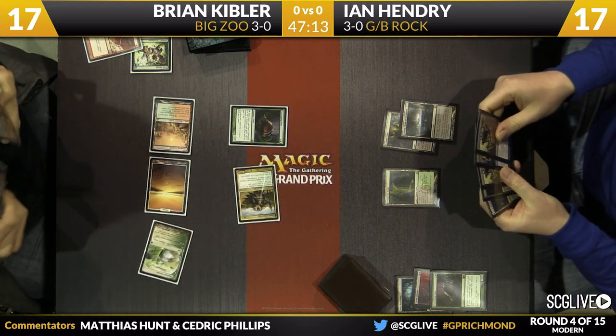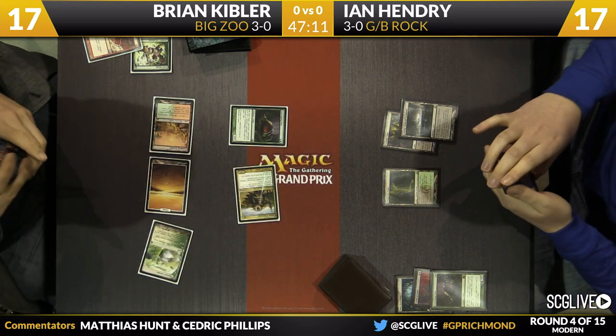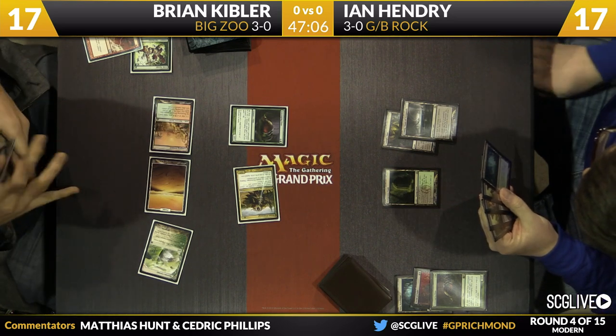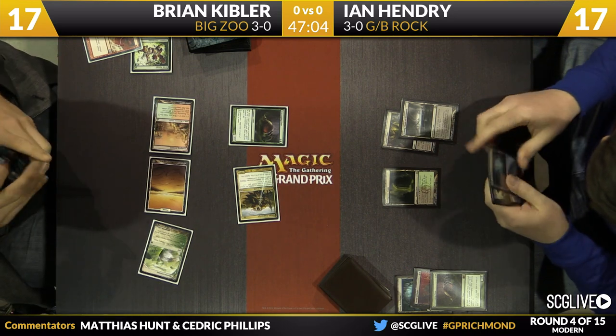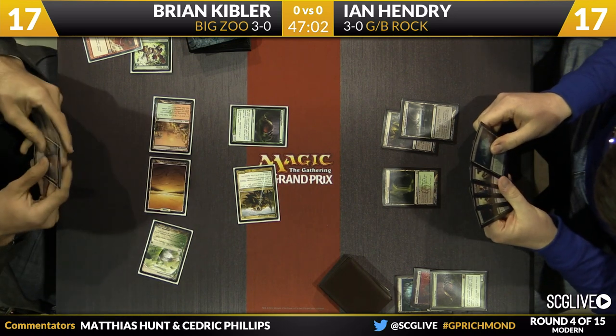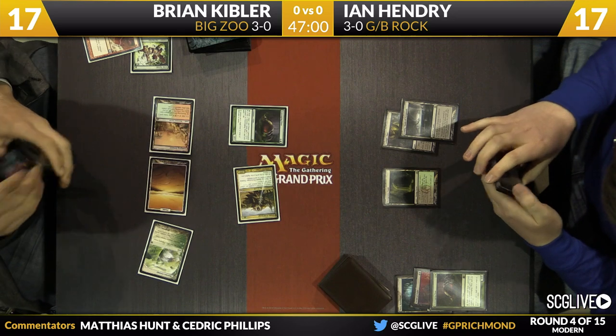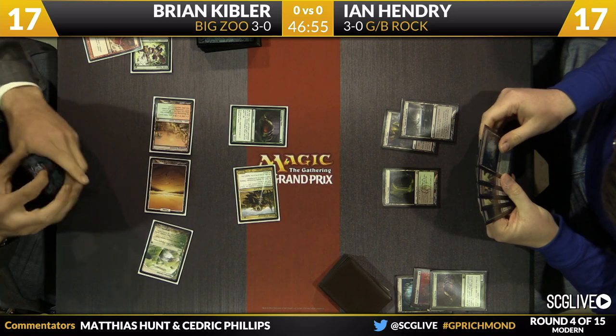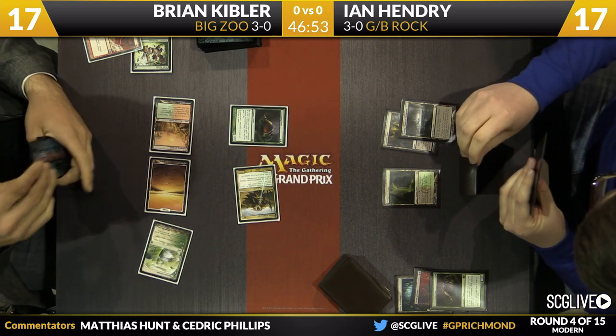Hendry's going to draw his card. Among his lands, he's got an Urborg, Tomb of Yawgmoth, which turns everything into a swamp — including the fetch land he's in — and of course that's there to help facilitate Phyrexian Obliterator, which will probably come down now. That card is so great in this deck against Kibler because it puts attacking to a halt, and also it makes it so that Kibler has to draw Path to Exile to actually be able to get through.